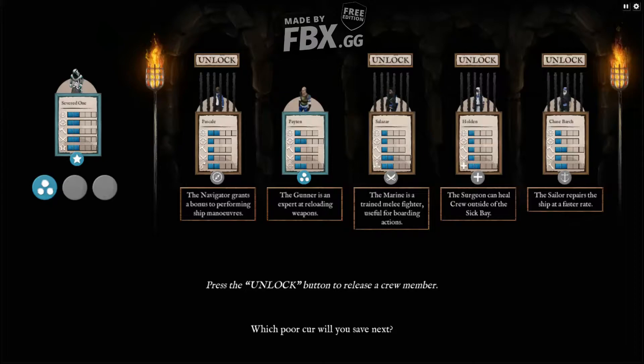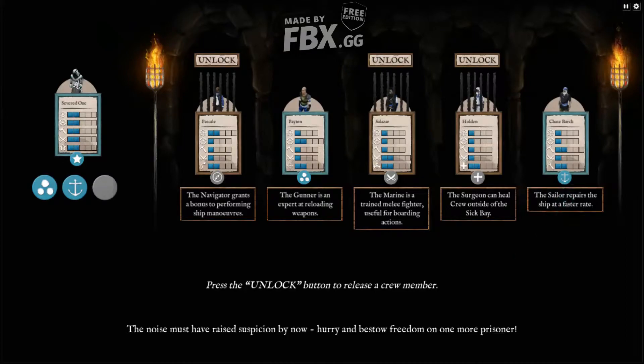Now I want a good gunner, so we have a gunner with us. Press the unlock button to release your crew member. Which crew member will you save next? We're going to need a good builder — I think we'll go with the marine. I would go for the medic but he only has a 1-2 bar, so he will only be good at healing. If I go for the marine — navigator has two, but I'll have my captain be the navigator. I can get a medic later if I save or buy one. So we'll get the marine. Hopefully you don't screw me.